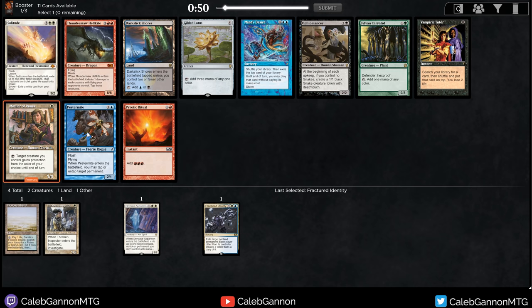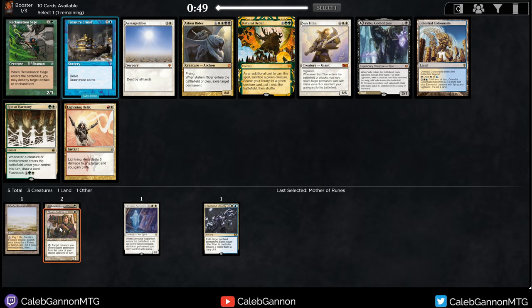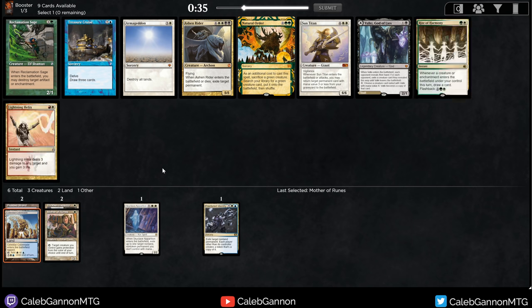There's Mother of Runes, Solitude, Pestermite. I like Mom - turn one Mother of Runes can just win games on her own. Solitude is a great card as well but often comes around, and I think it's slightly weaker than Mom. There's a Celestial Colonnade - one of my cards with the highest win rate. I think that just says a lot about what blue-white is and how good it is. I love that card. Treasure Cruise is good too. Armageddon, Sun Titan - but Colonnade is so good.